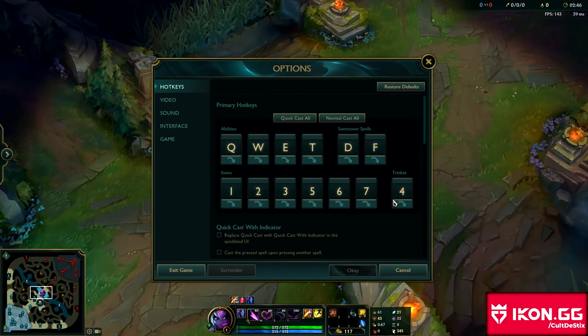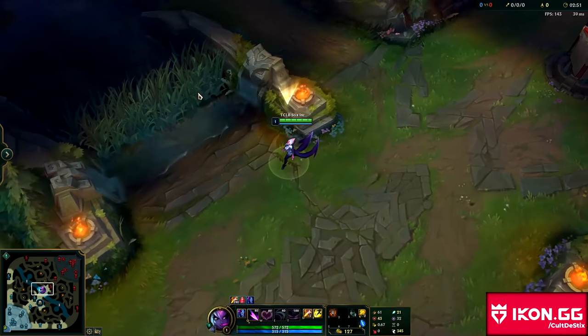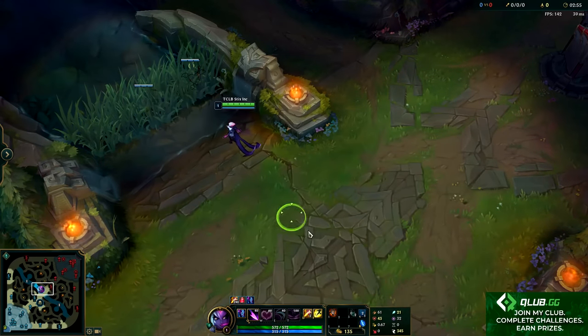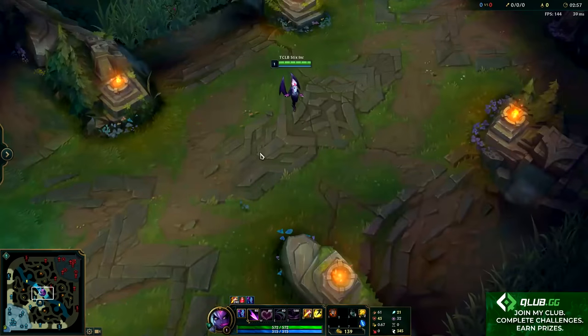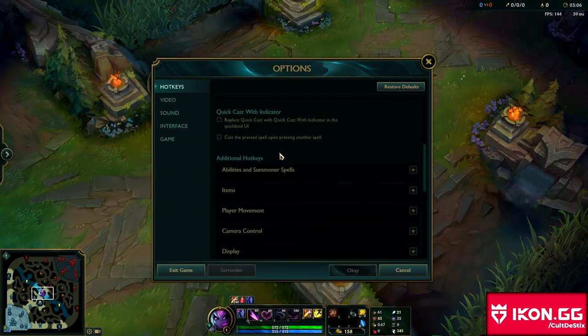Same thing with your items. If you don't do it on your trinket, for example, when I click 4 it just hovers it. But if I'm trying to do it fast, I don't want to have to hover and then left click — I just want it to automatically put it in there so I don't have to left click and waste that extra bit of time. That's something I find relatively valuable; it makes a little bit of a difference.